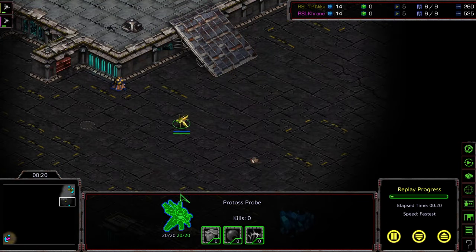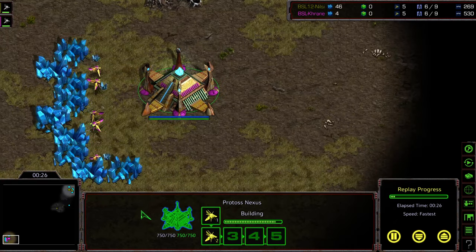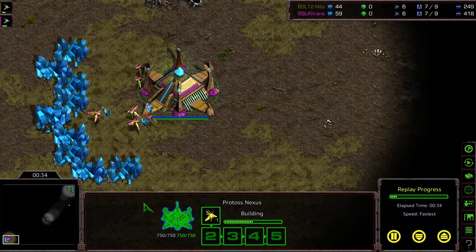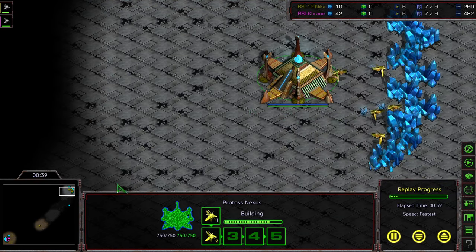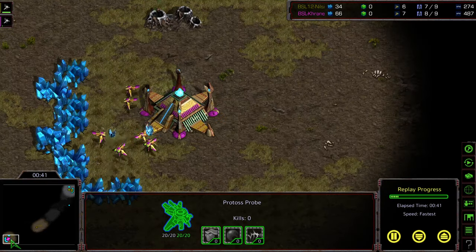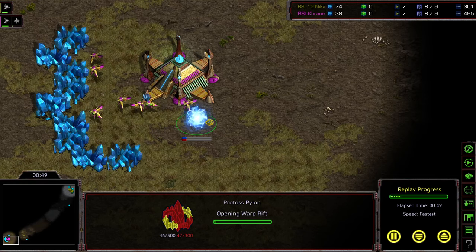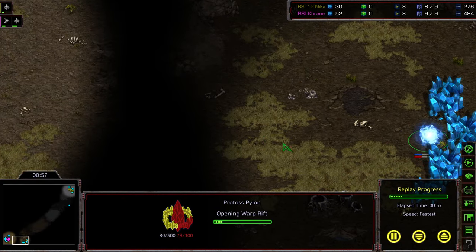Nilsi doing Nilsi things is already wandering out with this probe. I assume we're going to see Proxy 2Gate — I have not seen Proxy 2Gate be successful on this map yet. Maybe if he can get this probe inside his opponent's base he might be able to sneak something out that way. And then the question will be, will Crane scout it? He's going to do Proxy straight up in the natural expansion.